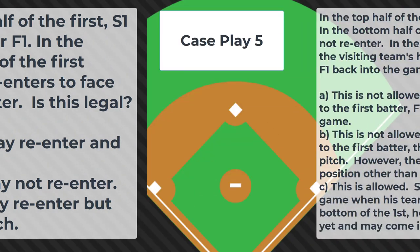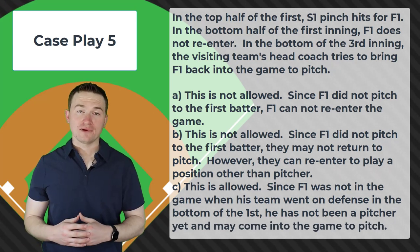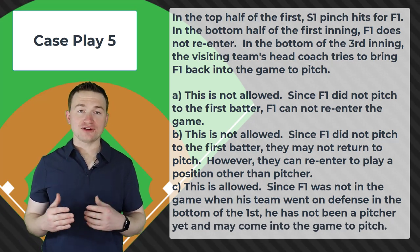Case play number five: In the top half of the first, S1 pinch hits for F1. In the bottom of the first, F1 does not re-enter. In the bottom of the third inning, the visiting team's head coach tries to bring F1 back to pitch. The correct answer is B: this is not allowed since F1 did not pitch to the first batter — they may not return to pitch; however, they can re-enter to play a position other than pitcher. Since F1 did not return to the game to face the first batter, they are no longer allowed to pitch for the remainder of the game but can still play any other defensive position.